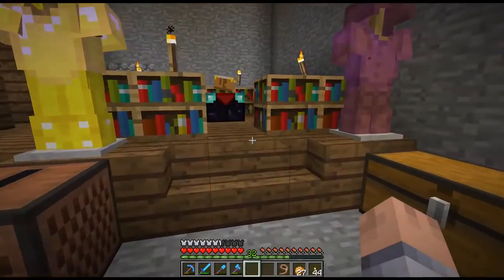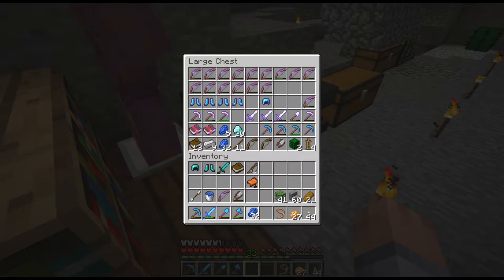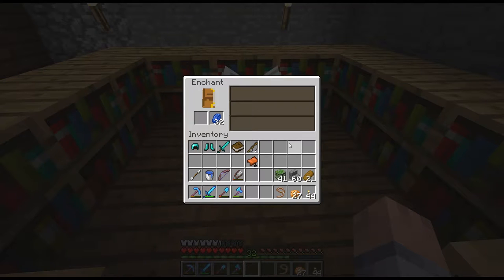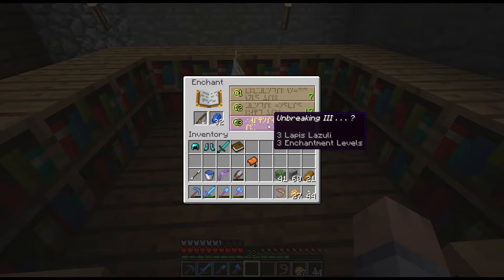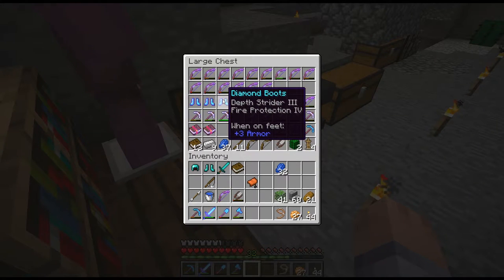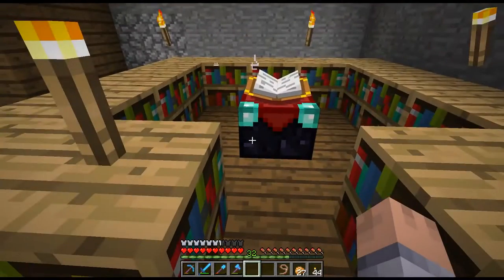I turned this enchanting table on because I want to enchant something here. I've been having 32 levels for a while. You guys see I also brought a different fishing rod because I would really like to try getting luck of the sea. It would be cool to enchant a fishing rod to get luck of the sea because I want to do more fishing — I can get name tags and also more saddles from fishing. Let's see — unbreaking three. I never showed you guys, I did two more boots and this one has depth strider again. All I want is feather falling. I cannot get feather falling boots for the life of me.